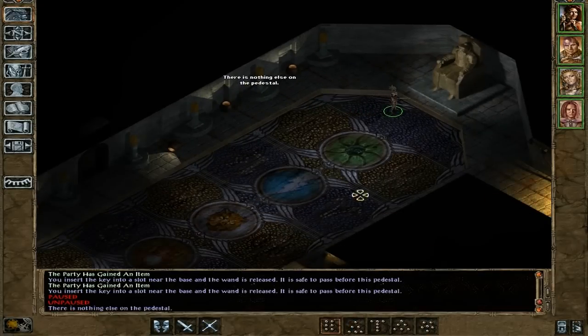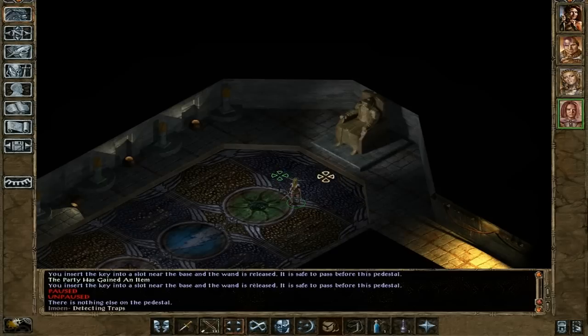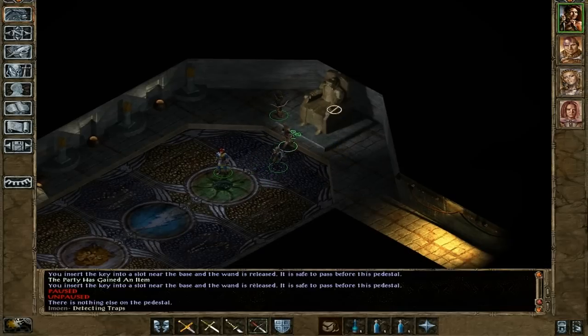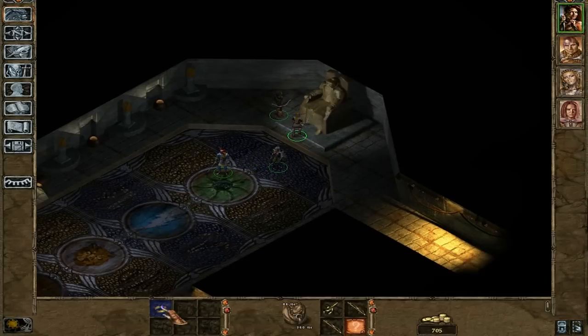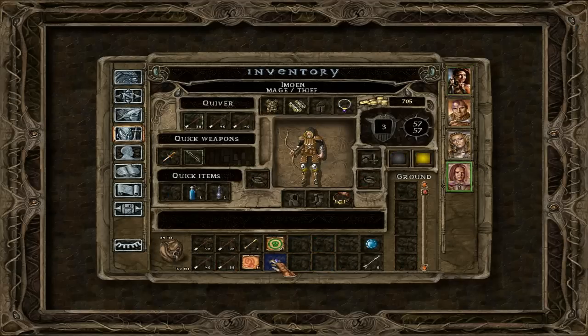And we can now move all the way up here, and we want to do that definitely. Because the first time I played this game, I walked right past this statue — why would I do that, I don't know. But it didn't look like there was anything on it. However, pressing the tab key, things are going to turn out much, much better. And you do want to loot here, because there's a ring of protection.